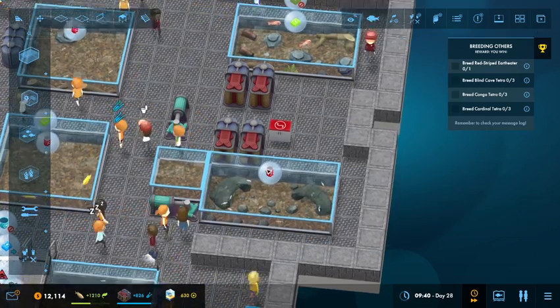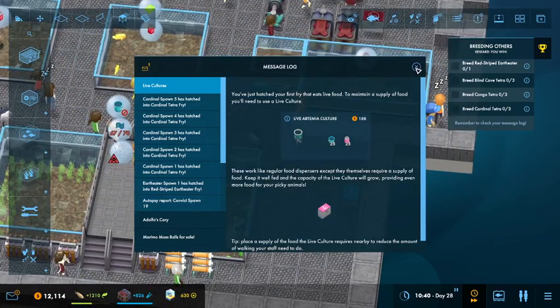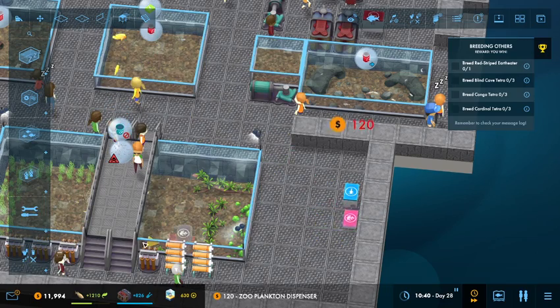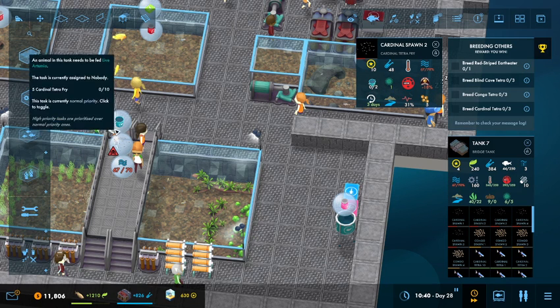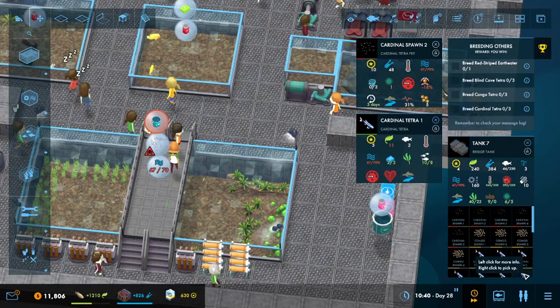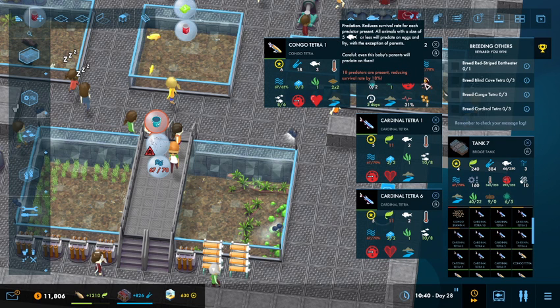Cannot breed for another three days. What was that letter about? Live cultures, because somebody needs live fry. Cardinal spawns need to be fed — that's an important one. Let's see — you are size two, you are size three, you shouldn't be able to die. Animals with a size of five or less predate on eggs and fry.